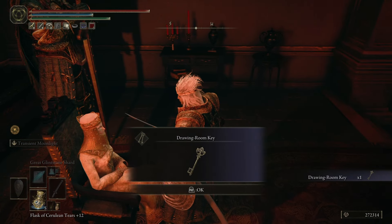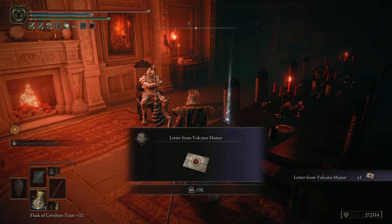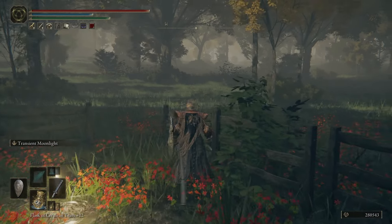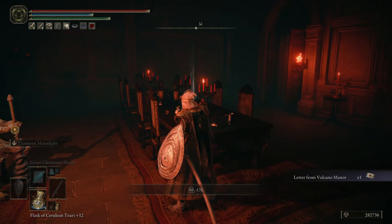Talk to the lady here and she'll give you a key. Use the key on one of the doors down the hall, then pick up the letter. You'll be killing the enemies at markers on your map — very unlike Elden Ring to give you any markers, but there they are. Talk to the lady again, she'll give you a reward, pick up the next letter on the table, and rinse and repeat.